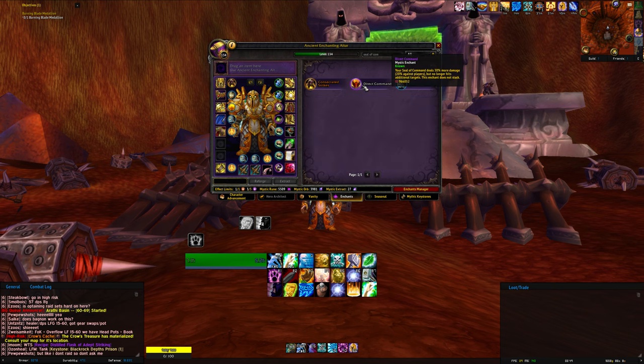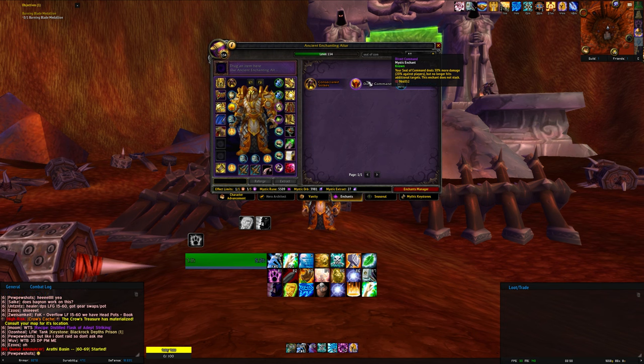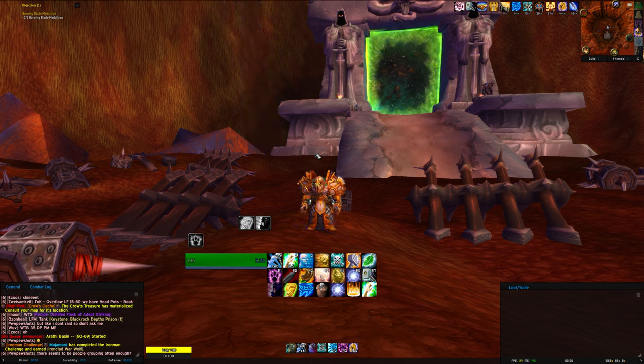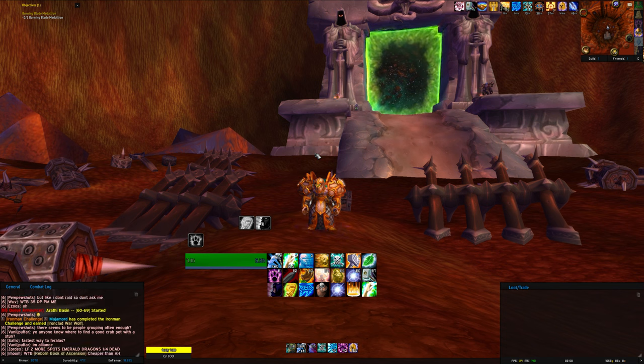Direct Command allows Seal of Command to deal 30% more damage but only hits one target — that's the core difference, Command hits multiple targets. Even with 30% increased damage, it does not fix the fact that Seal of Righteousness scales so much better. Every time you get a gear upgrade, more attack power, more spell power, more strength — Seal of Righteousness just keeps moving further ahead of Seal of Command.